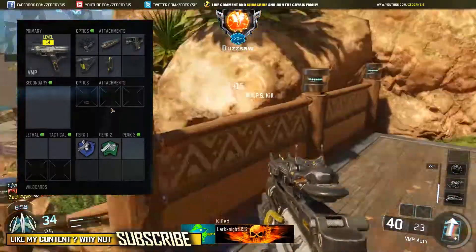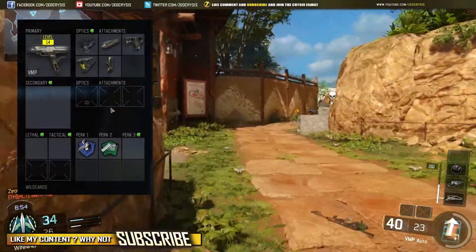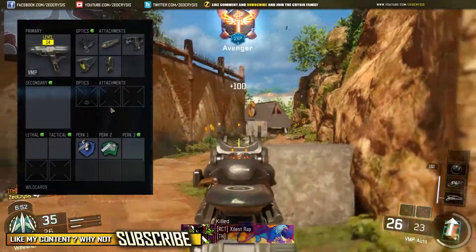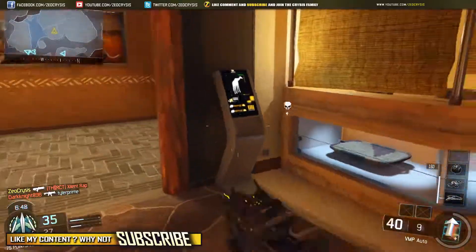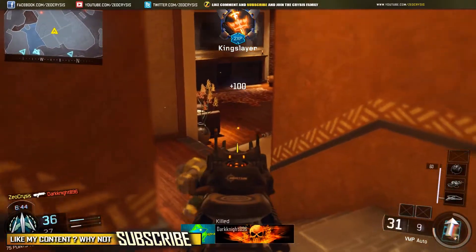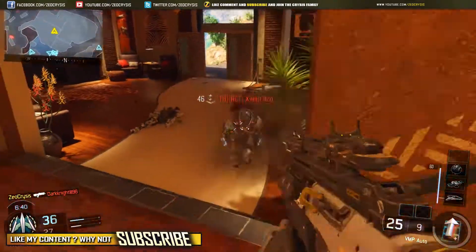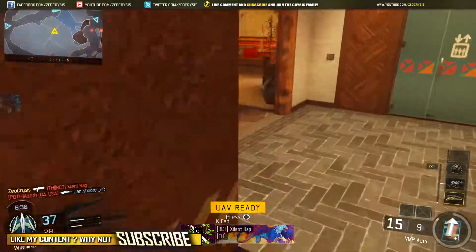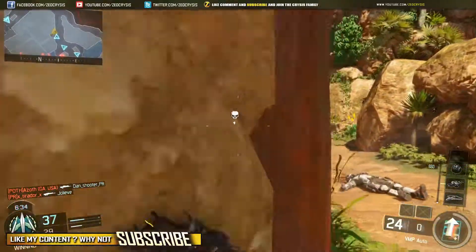I only use two perks with this class: Ghost and Fast Hands, that's all I really need. When you're sprinting you want to be able to pull up your sights fast enough, and along with Quick Draw it's a really good combination. The funniest thing is I haven't even attached Rapid Fire to this yet — I haven't tested that out so I don't know how that works.